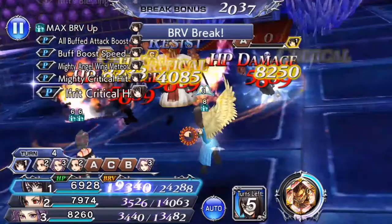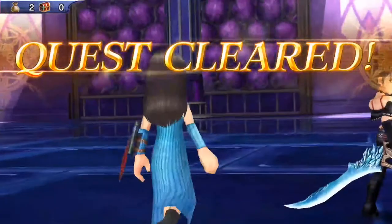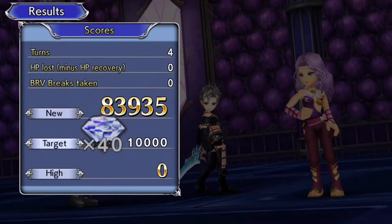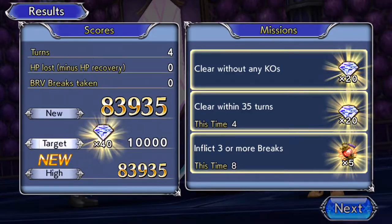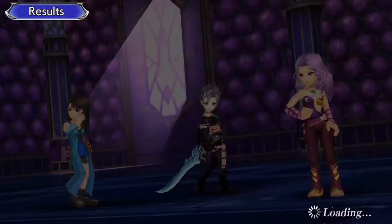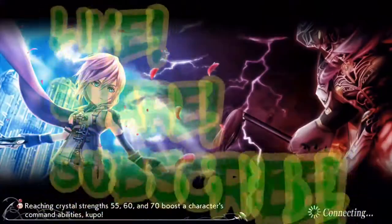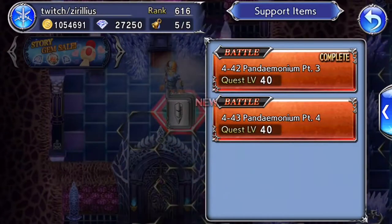Here we go with the Mind Flayers. Oh my gosh, she's doing about 4k Brave damage with that. I know it only has one arrow on those Mind Flayers, but it's like two arrows pointing up. I'm being flat-out surprised they're not absorbing magic attacks. So just be careful of that.